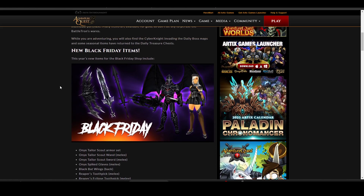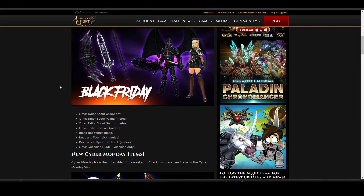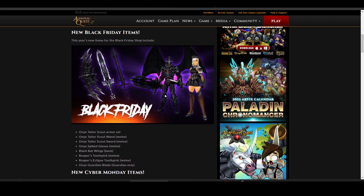We got some new stuff on the Black Friday items. We have the Onyx Taylor Scout armor set, I believe. It has a similarity with the vampire set that we get from Darkovia. You also have the wand, the melee weapon, and the sword. I think this might be the Scout one. I'm not really into the all-black look. The bow is somewhat too dark, but it is Black Friday, so I'm cool.